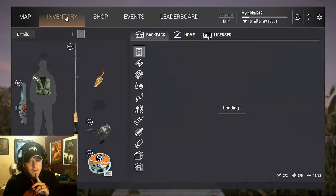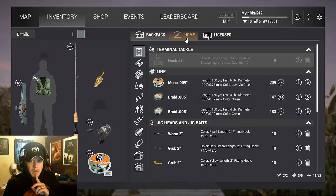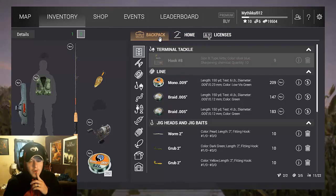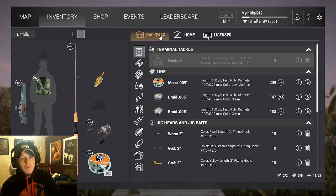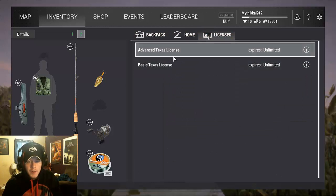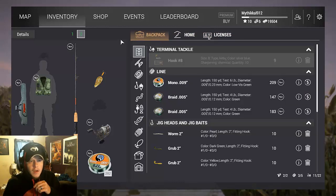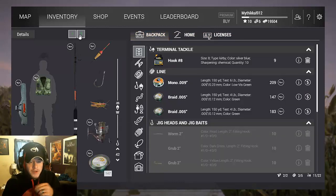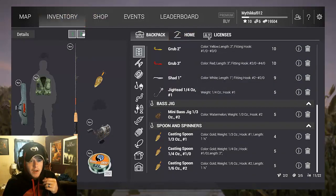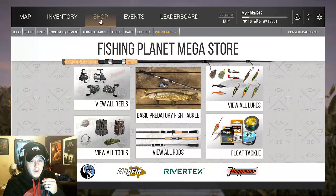You have your inventory over here — this is what you have in your backpack and this is what you have at home. Your backpack has limited storage, so whatever you can't fit in your backpack automatically gets sent to home. You have to leave your traveling area and come back to the main page to access the stuff in your home. You start off with only one fishing pole; I've got two because I have a carrier bag that allows me to carry two fishing rods.